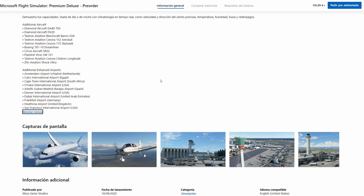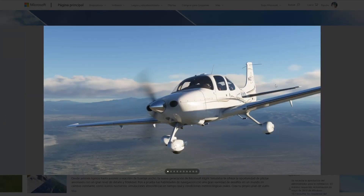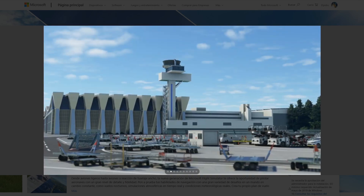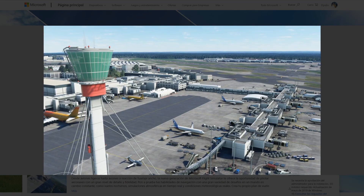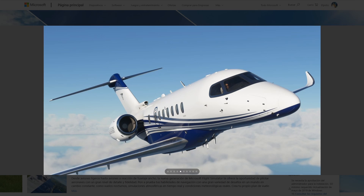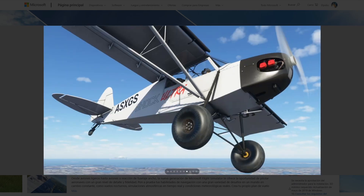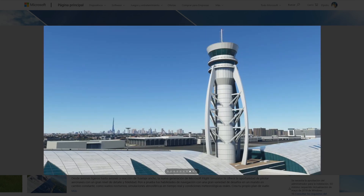Looking at screenshots for the Premium Deluxe version: the 787-10 looks pretty good — alpha testers have not tested this one. Here's the SR22. Some airports are shown — I'm not sure which one this is. Here's the Cessna Citation Longitude, should be exciting to try. The Pipistrel Virus SW, and the Shock Ultra — that'll be nice for some bush flying. And here's Dubai Airport — you can see the Khalifa tower in the far end.